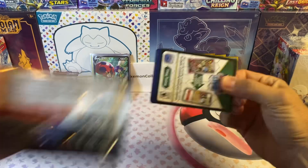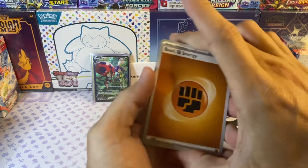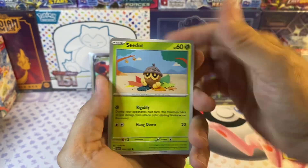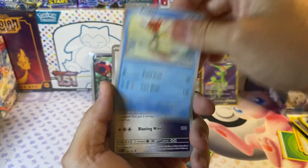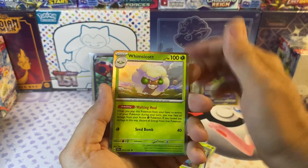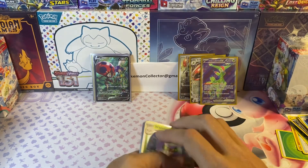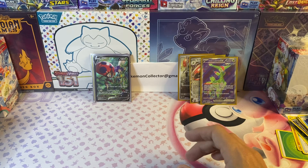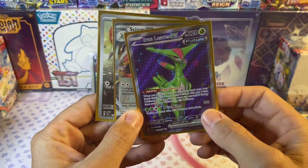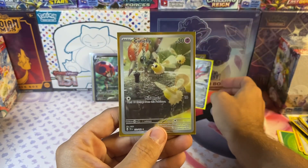Last pack of the video — we're up to about seven and a half minutes. Fuecoco, Wiglett, Meltan, Cetoddle, Iron Thorns, Iron Hands, and Whimsicott. No hit in that one even though it had the black border code card. So here are the three hits from Temporal Forces: Iron Leaves EX, Toedscruel EX, and Cutie Fly full art.